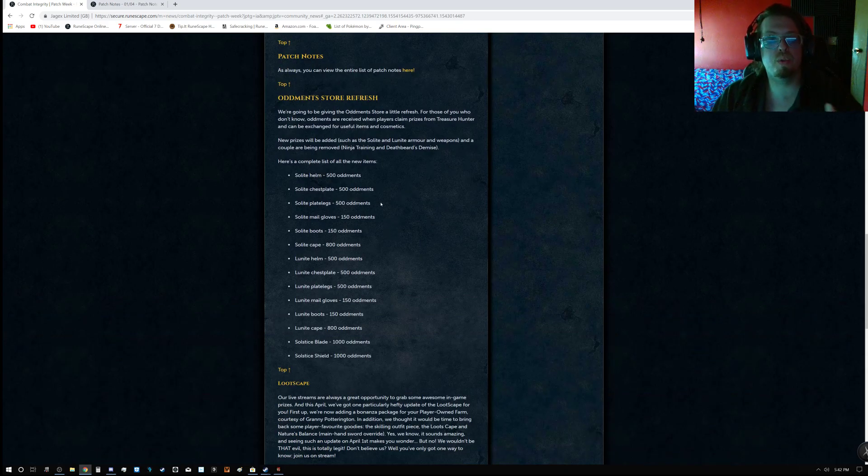There's an Ottomans Store Refresh, just a reminder. It includes the Solite Helm, chestplate, plate legs, mail gloves, boots, and cape, then the Lunite Helm, chestplate, plate legs, mail gloves, boots, and cape, plus the Solstice Plate and Solstice Shield. These range anywhere from 150 Ottomans all the way up to 1,000 Ottomans for the bigger items — cheaper items being boots and gloves, up to weapons.